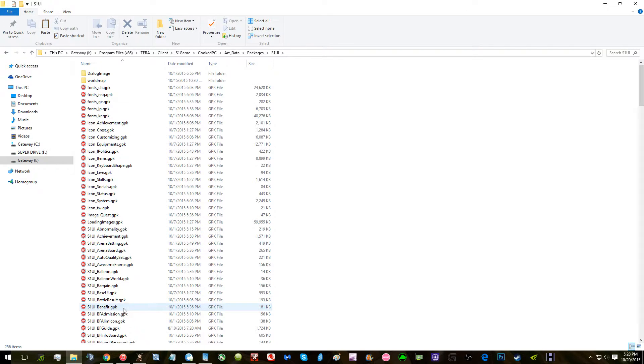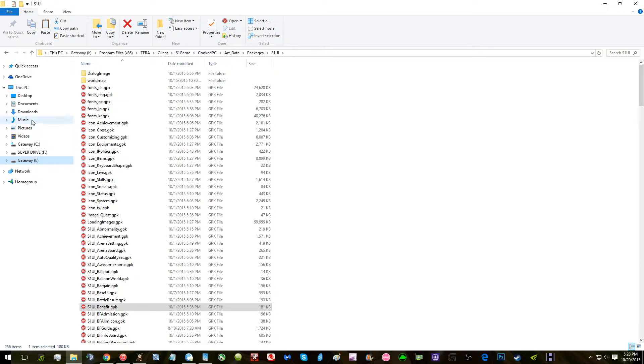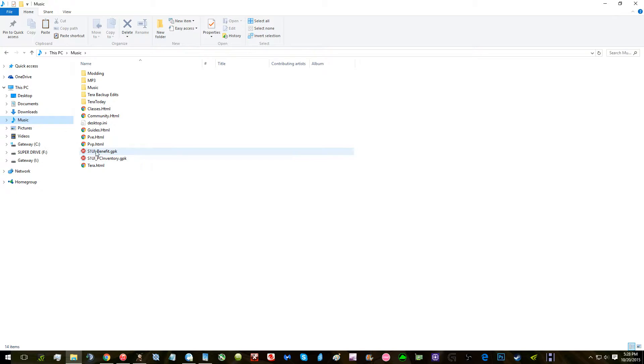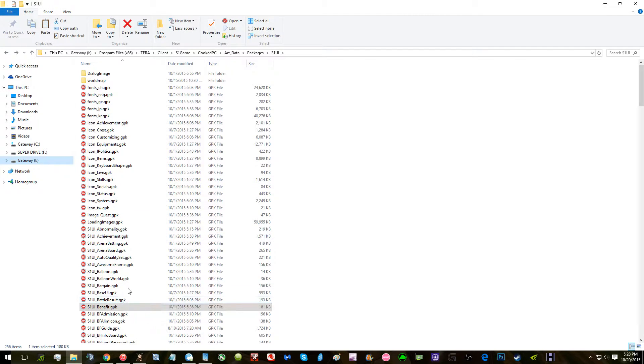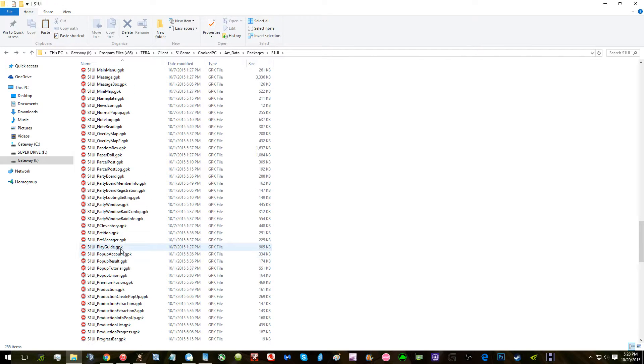We're looking for S1 benefit and S1 PC inventory. Before you do this, make sure that you click copy and put it somewhere else so that you have a backup of the file. Then just right-click delete S1 benefit and S1 PC inventory.